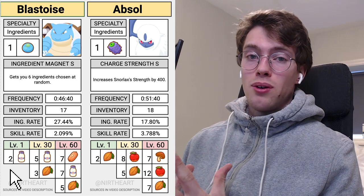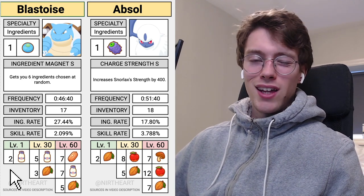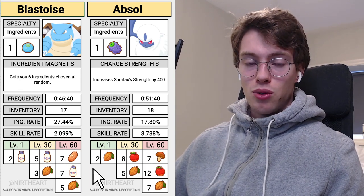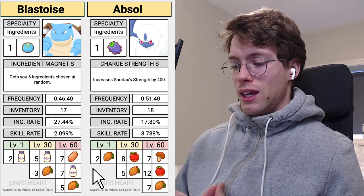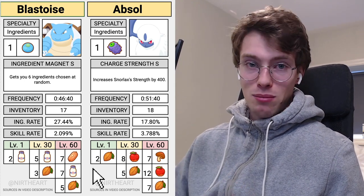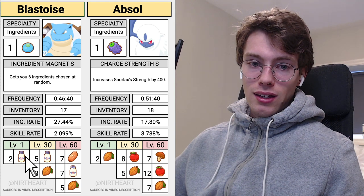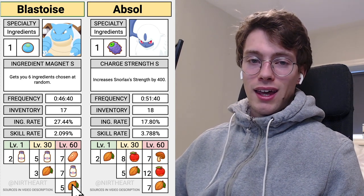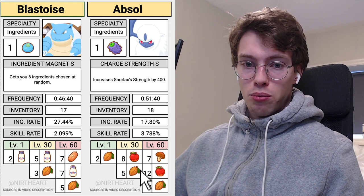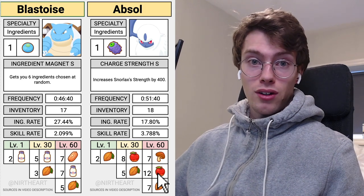These are the two main cacao ingredient specialists we will be covering in this video, and we will also go over what sub-skills and natures can be good on these two Pokémon. The good part of the strategy for dessert week is covering the cacao, the milk, the honey, and the eggs. Blastoise has access to milks and cacao, which are both really good for dessert week. Absol is the only Pokémon with triple cacao as an ingredient specialist, and it also has access to apples, which is a big ingredient during dessert week as well.